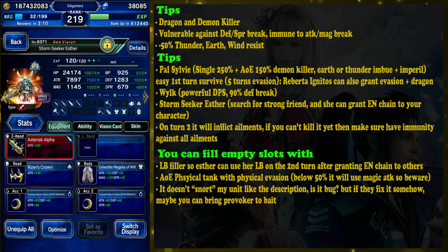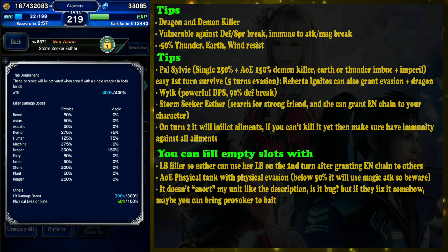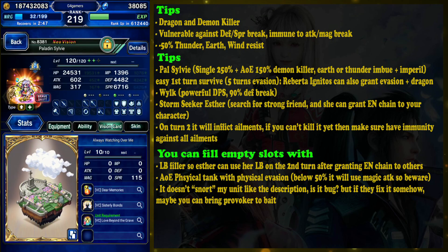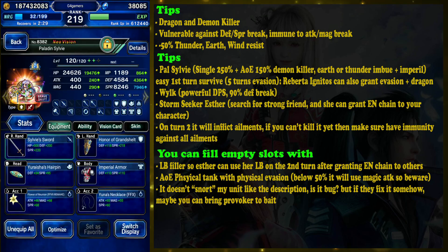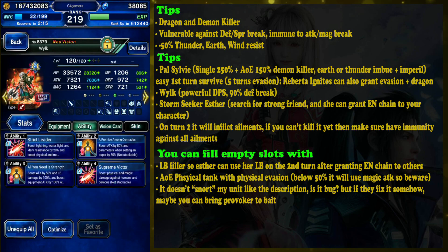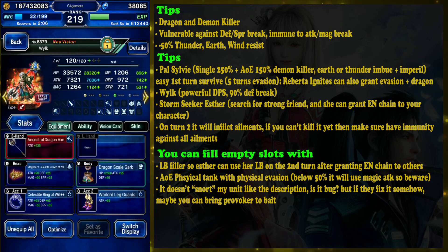Before ending this video, I'll show you my equipment — it is far from optimum. I used the optimize button and then tweaked the killers to get high dragon and demon passives: 300 dragon and 275 demon. For the vision card, I used Dragon Quest Die. For Sylvie, I basically just need her to survive — she has 100 physical evasion, and her buffs are already good enough. Remember you can also use Sylvie as an attacker. My Wilk is still on X+1, and gear focuses on dragon and demon killers.